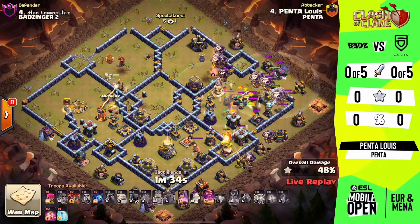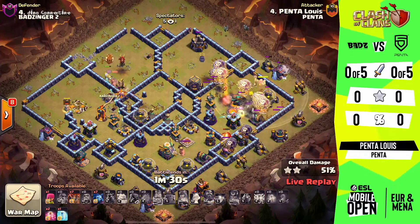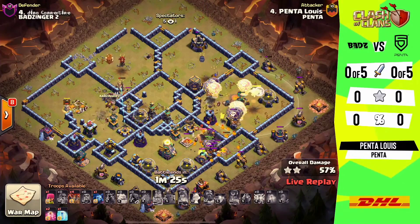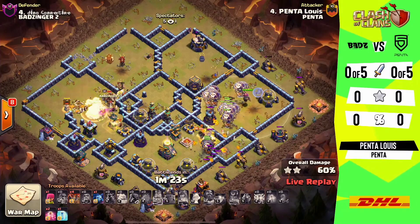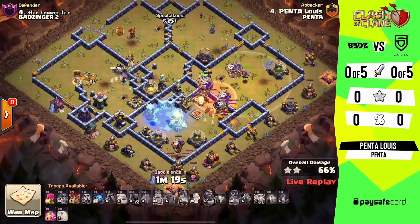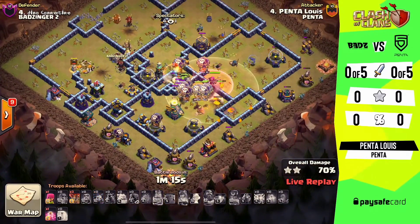The warden has not used his ability yet, coming in now to help push through the scattershot but also help take down the defending royal champion. That gives the headhunters the opportunity to successfully take her on. Now the only other thing we have to worry about is this eagle artillery — it hasn't done a huge amount of damage as of yet, been pretty lucky so far.